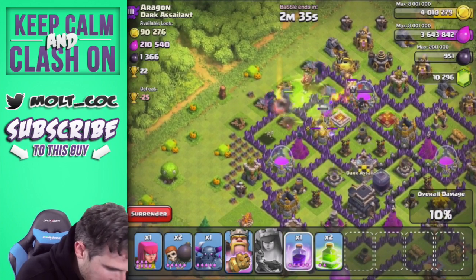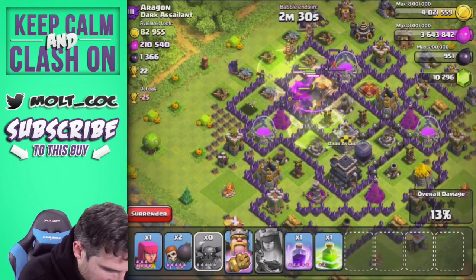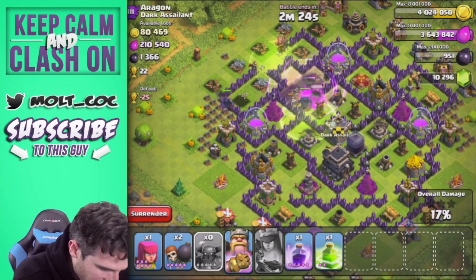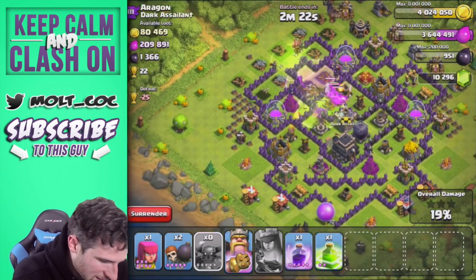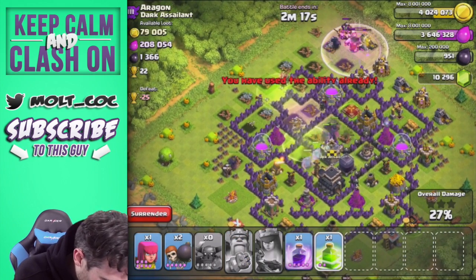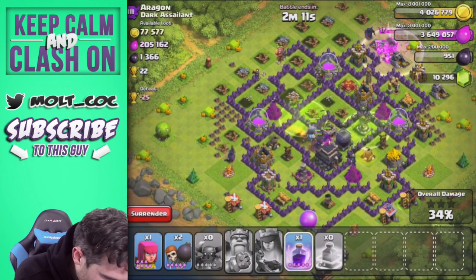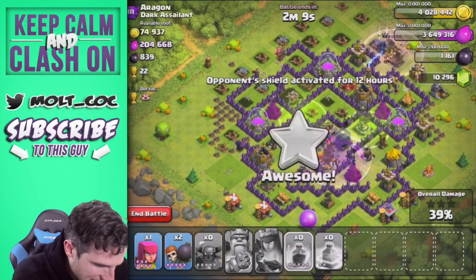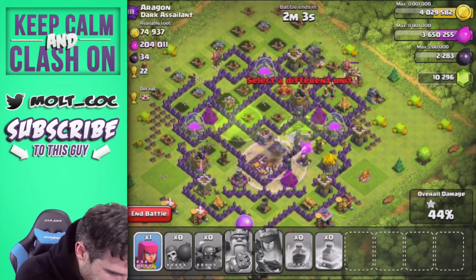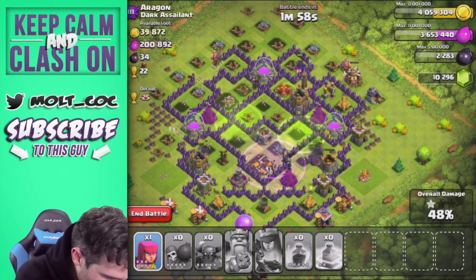Drop a rage right here and drop another jump spell right there. We've got one more PEKKA to drop off in there. They're going after the Queen again - there they go, jumping over, going to town. I need to use my King's ability right now. Drop the last jump spell right here so it can go into all of those sections, and let's rage our PEKKAs up right in here as well. We've got one PEKKA running around the outside being stupid, but the other PEKKAs are doing work. Jump spells are up and we're going to town.